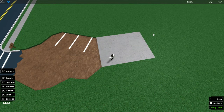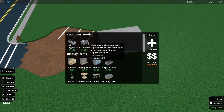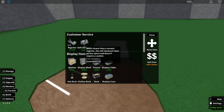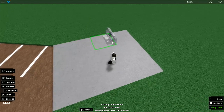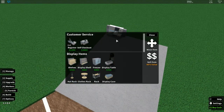The first thing you want to do is go to your furniture mode. The self-checkout is a very good investment because with a register you have to pay a cashier. It's pretty small right now so not many people are going to buy stuff, so honestly just buy the self-checkout.